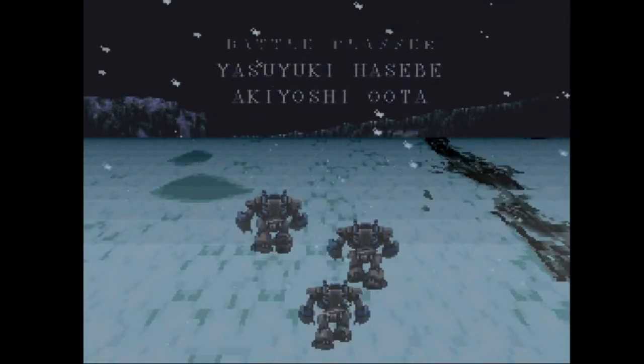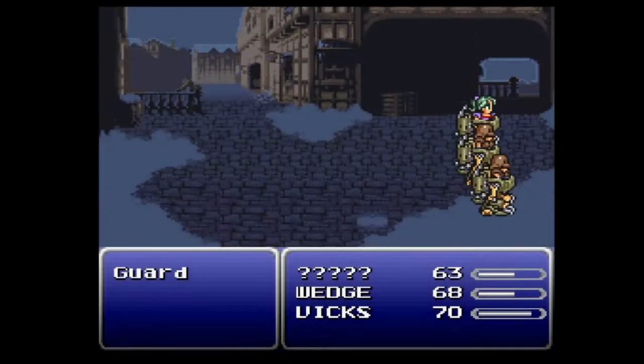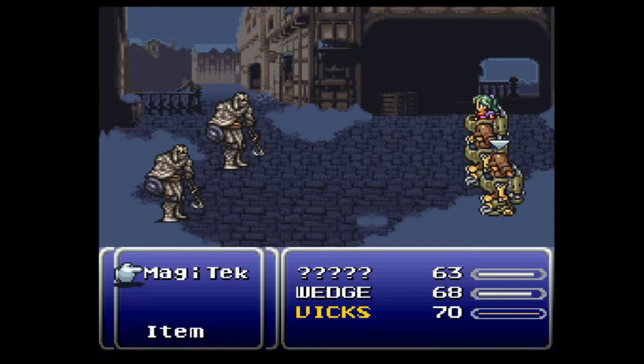With that said, let's get started. As soon as the game loads, we're immediately thrown into a series of battles in Narshe. Even in the first fight of the game, we shouldn't fire beam both of the guards — that would cost two whole turns and it's totally unnecessary. These guys are escapable, so we can just run away to avoid spending any turns at all.